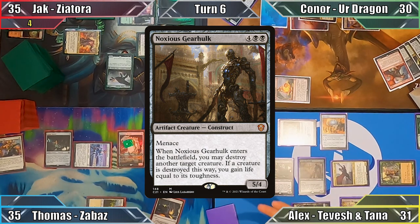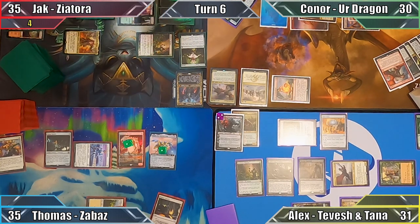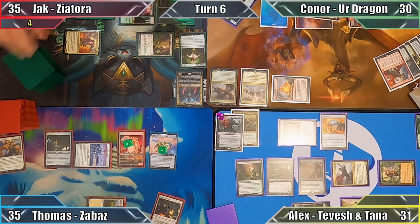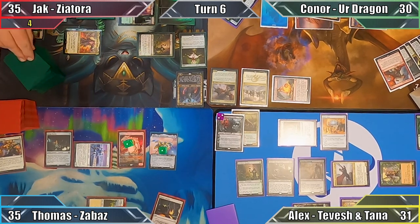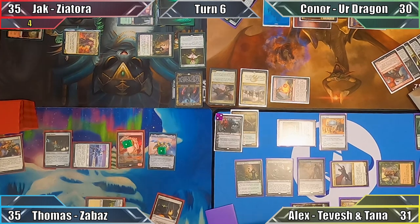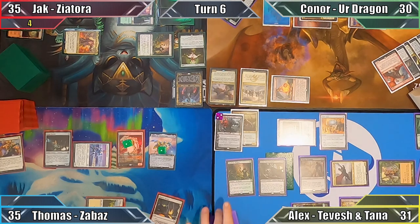I target Golta with my Gearhulk's ability, and Jack responds by sacrificing the Elder Dinosaur to Greater Good. He draws a whopping twelve cards, discards three, and my Construct's ability fizzles without a target. I then exile one of the top four cards of Jack's library with Gonti's ability, and with nothing more to do, pass the turn.